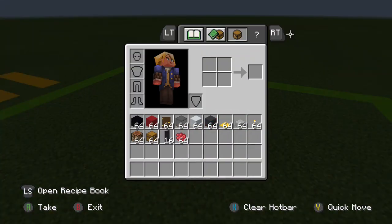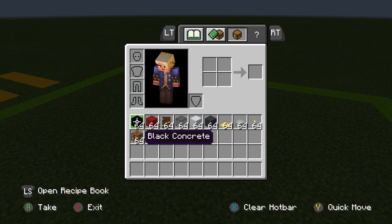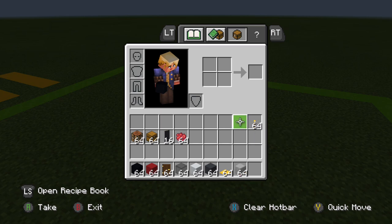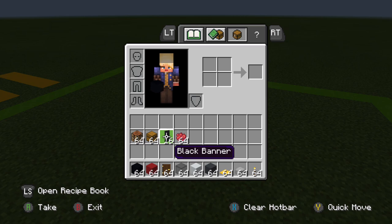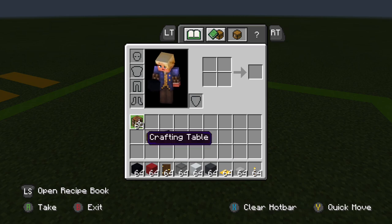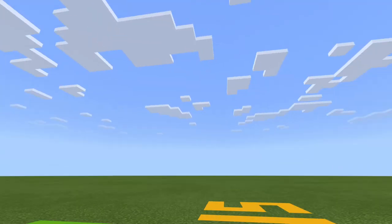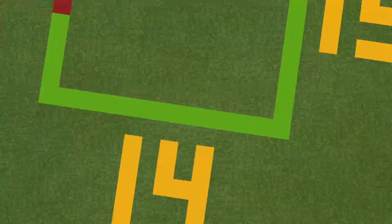All you need to make a Brewer's Fair: black concrete, red concrete, dark oak door, black stained glass, white concrete, gray concrete, yellow carpet, smooth stone slab, torch, crafting table, chest, black banner, and some red dye. Those last four are only going to be used later.